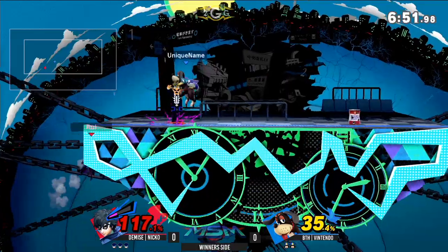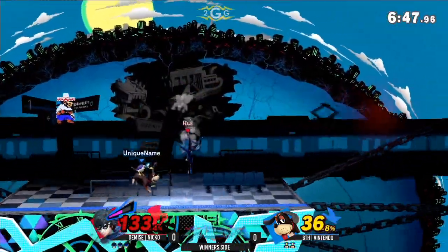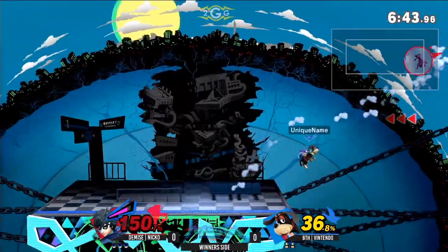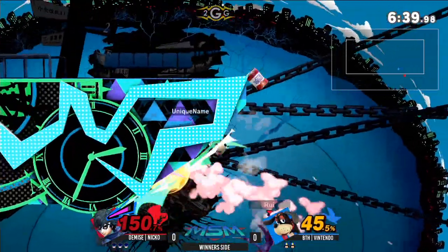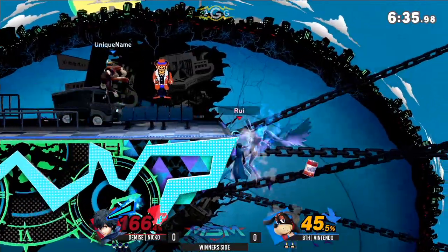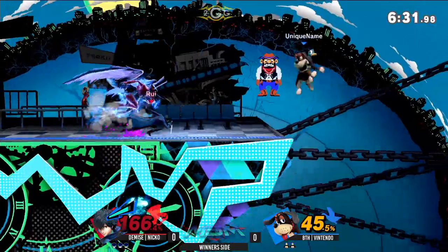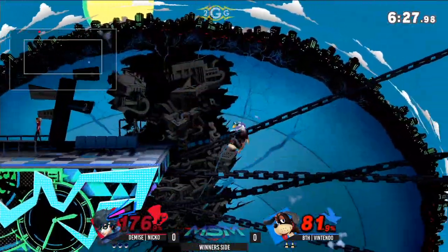There's Niko trying to fight his way back to stage, but a great juggle here from Nintendo — just going to keep it in the air. Back air not going to be enough to kill, but Nintendo going out there for it. Oh, great tech. The can not quite going to do it. He will be able to recover with Arsene. The Tetrakarn comes out — not Makarokarn, that's for magic. Tetrakarn is for physical attacks.